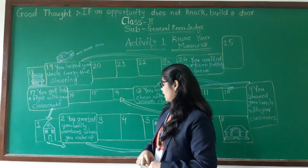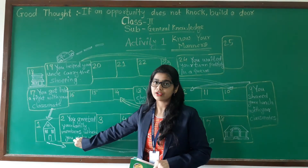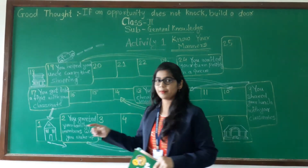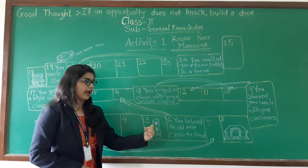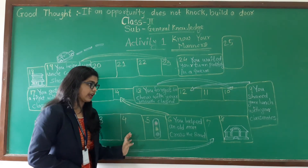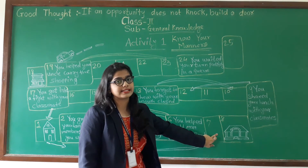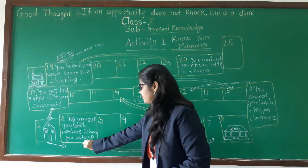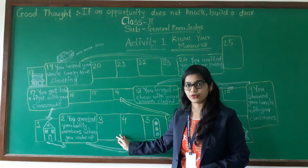Here one bonus is for you: you can skip box number 3, 4 and 5 and you can move forward directly on box number 7. Can you see the arrow? So this is a bonus for you.